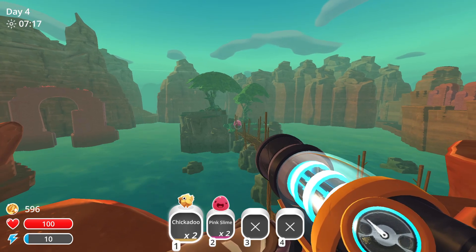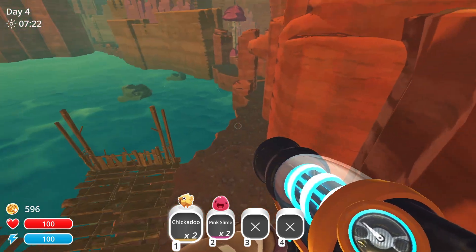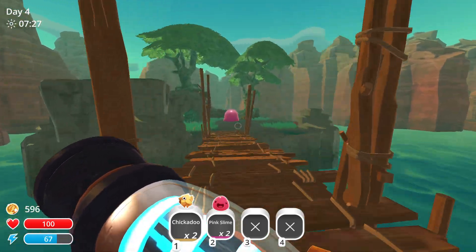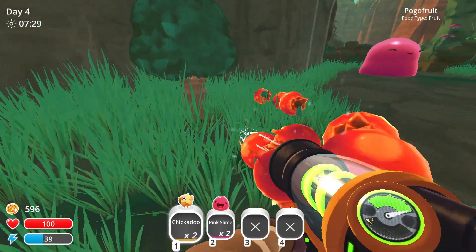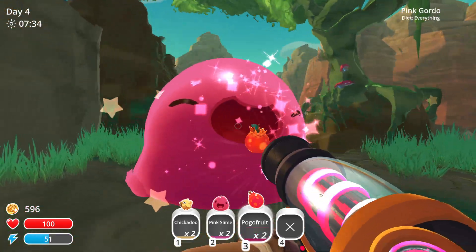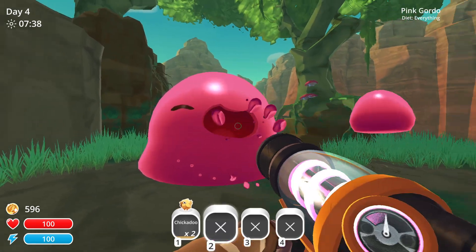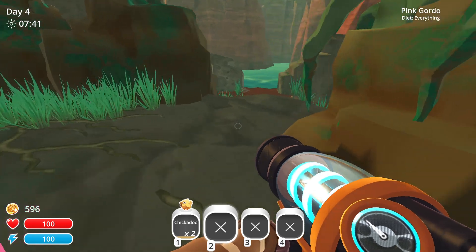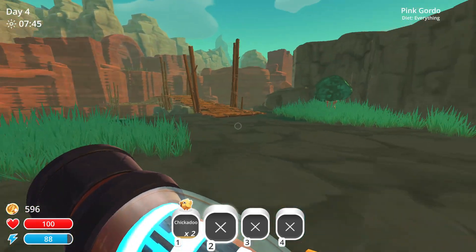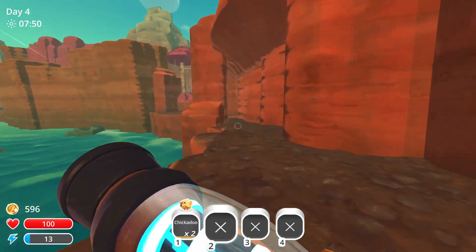How you get those guys to burst or whatever is you essentially overfeed them until they give you something. So let's go ahead and jump down here, and maybe there's enough food on this island over here. Yeah, so there's a bunch of pogo fruit, and if we feed it all 10 pogo fruit — oh dang, well that might work. But anyway, it is now slightly closer to exploding. We have to go find more food to give it though, before it'll actually explode.